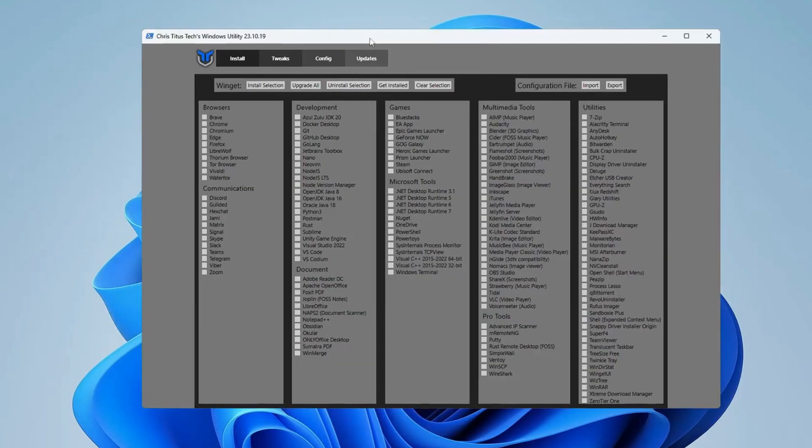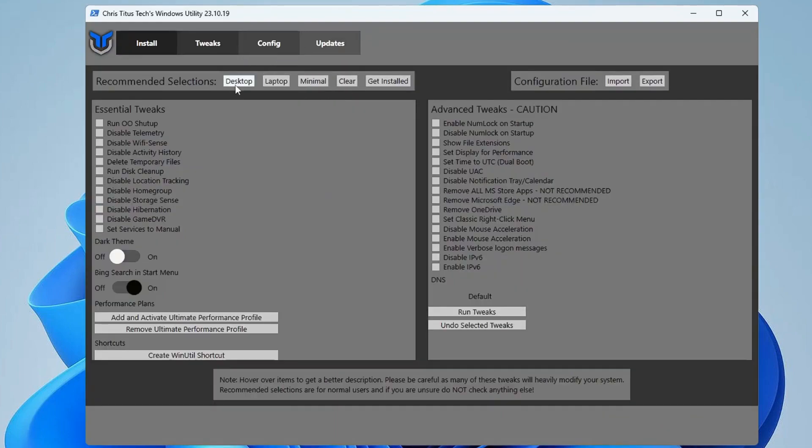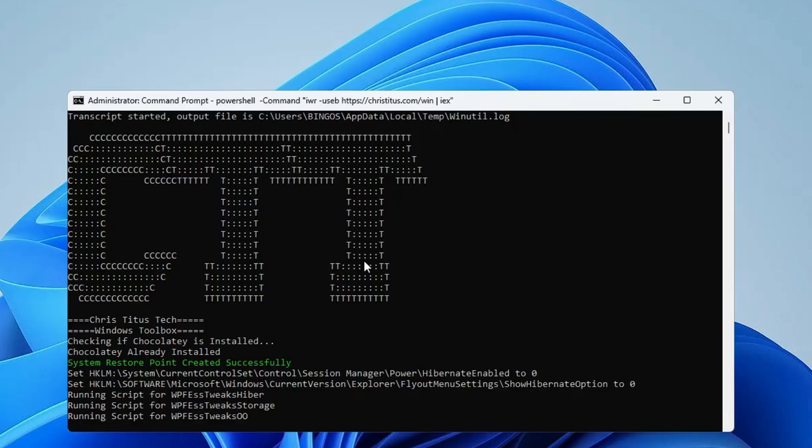This is the WinUtil tool by Chris Titus and it's a very good tool to optimize Windows 11. From the top menu click on 'Tweaks', then select whether you're using a desktop or laptop. It will automatically check many options in the Essential Tweaks section. You can read through them and uncheck any you want to avoid. On the right side you'll find Advanced Tweaks — you can disable UAC, notifications, the taskbar calendar, remove OneDrive, or remove Microsoft Edge. Once done, click 'Run Tweaks' and wait for it to complete. Finally, optimize your Chrome browser as well.